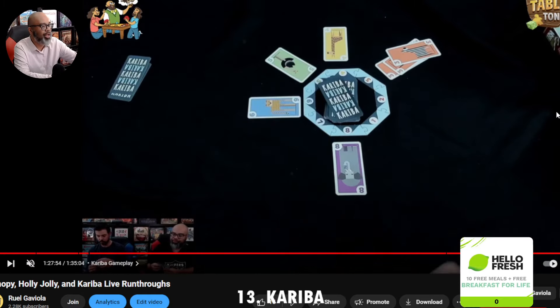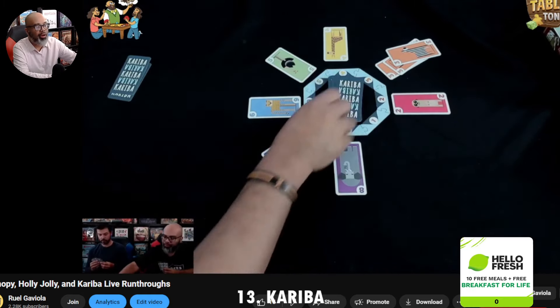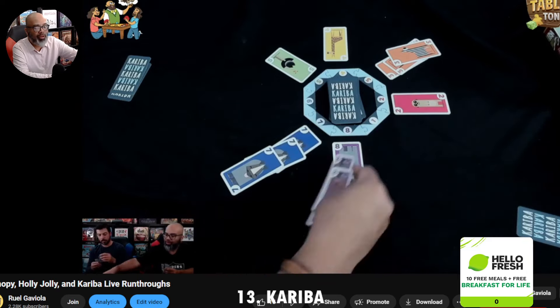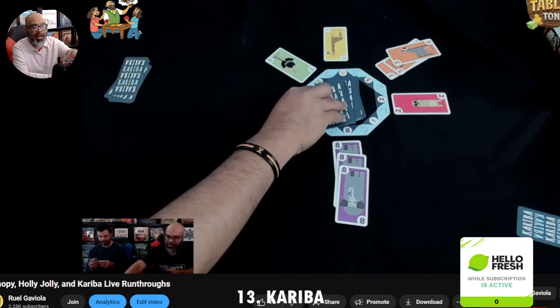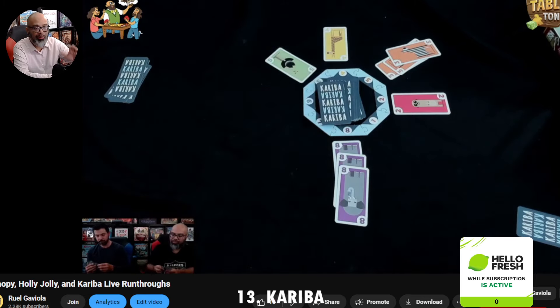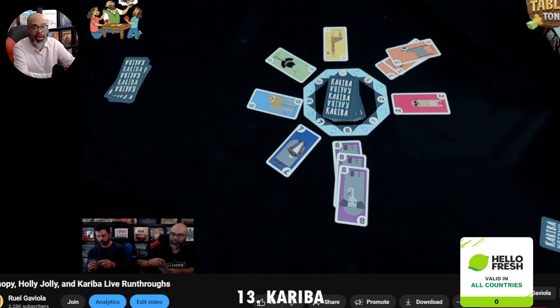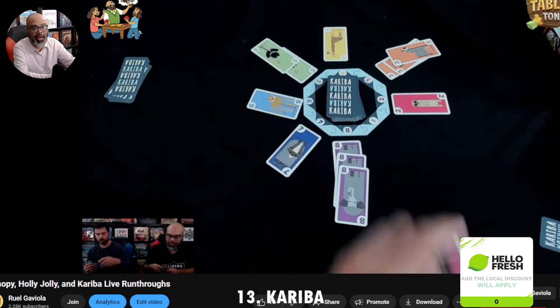If you play the number 8 and there are 3 or more there, you're going to chase away whatever animal is next to it — like the number 7. If there are 7s there, you'd take that and turn it over. The number of cards you get is your score. After you go through the entire deck, whoever has the most cards wins.